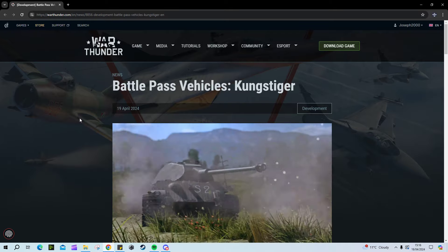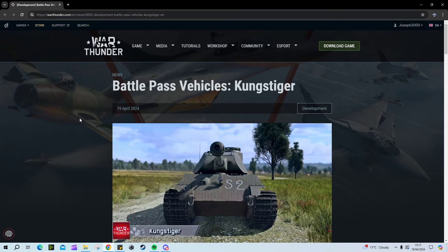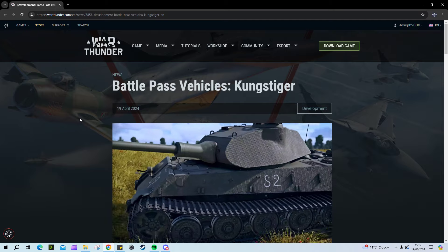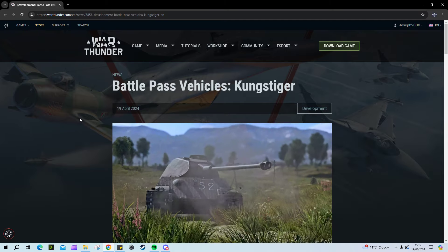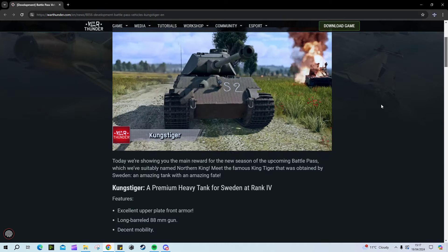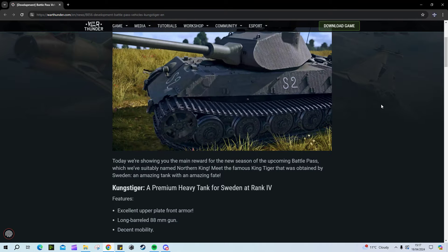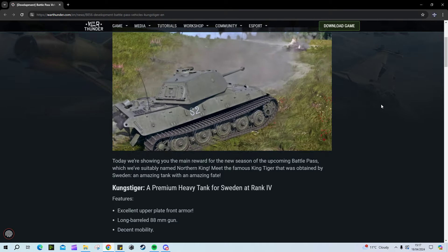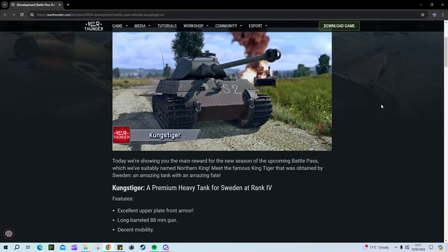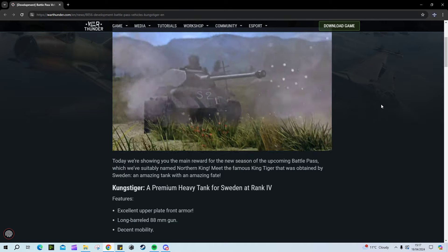We have the — I'm not even going to attempt to pronounce that name. I'm just going to call it a Tiger 2P, because that's what it is. This is a Swedish Tiger 2P, and it's the only other nation that could probably get this vehicle. What was this thing used for by Sweden, you may ask? Well, it wasn't in combat. No — they bought this to test anti-tank weaponry. It never saw action, and all it did in its life was just be a bit of target practice.